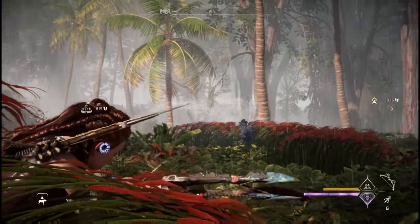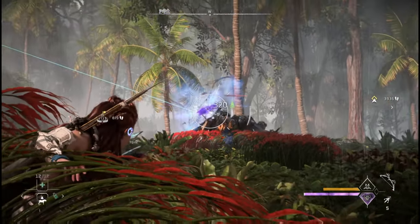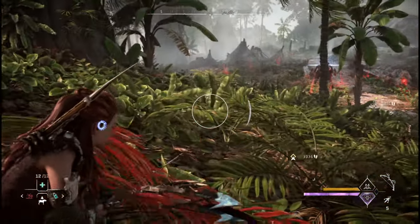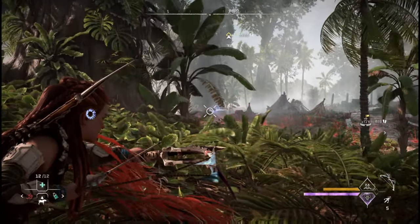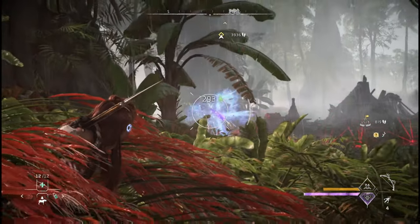The second key gameplay element in Horizon Forbidden West is removing components from enemies. The machines shown here have a powerful laser cannon mounted on their backs, which you can remove to make them easier to manage. When scanning enemies with your focus, you can tag specific spots on each enemy to target their weaknesses more easily.